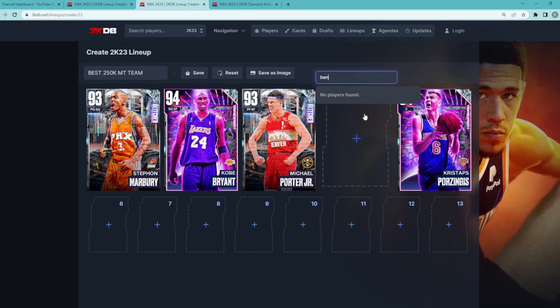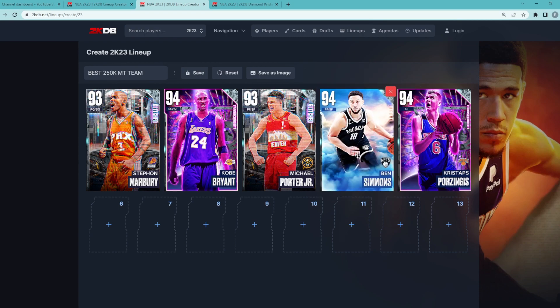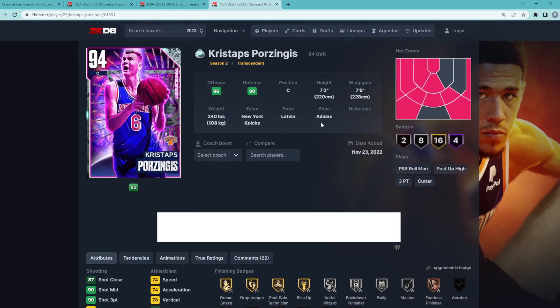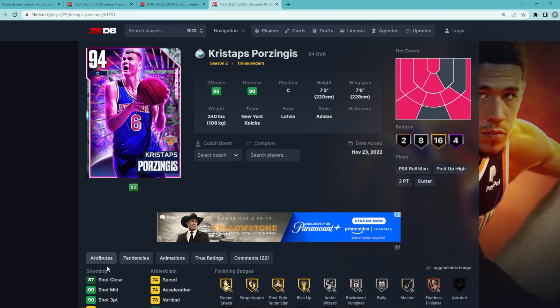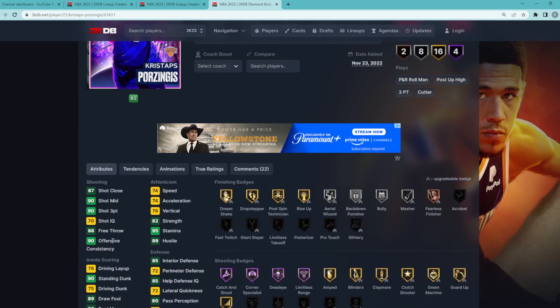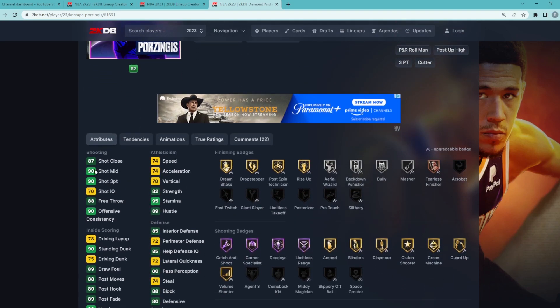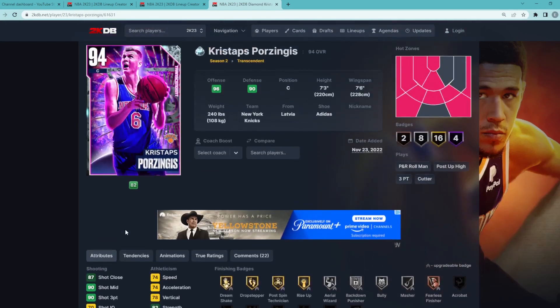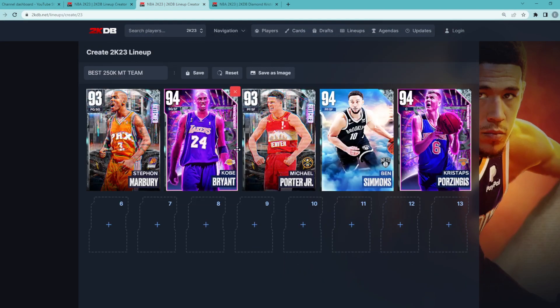For my best possible team for under 250,000 MT, I would go with Diamond Ben Simmons paired alongside Kristaps. Kristaps is 7'3" with a 7'6" wingspan. He's probably the best popper in the game right now — 93 three-ball, 90 mid-range. He's got Hall of Fame Catch and Shoot, Corner Specialist, Deadeye, and Limitless Range. He's also got Gold Amped, Blinders, Claymore, Green Machine, Guard Up, and Volume Shooter — so he rounds off the starting lineup beautifully.